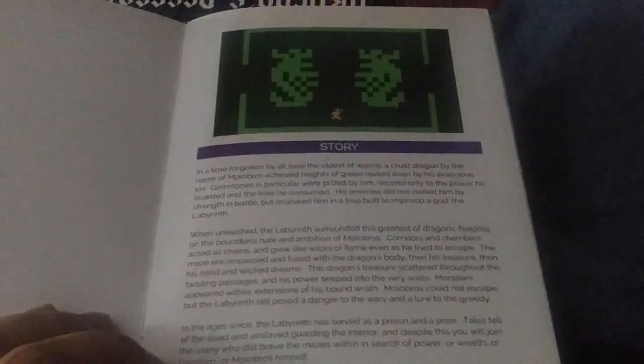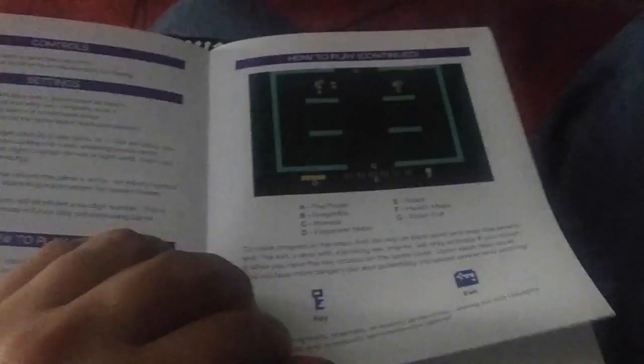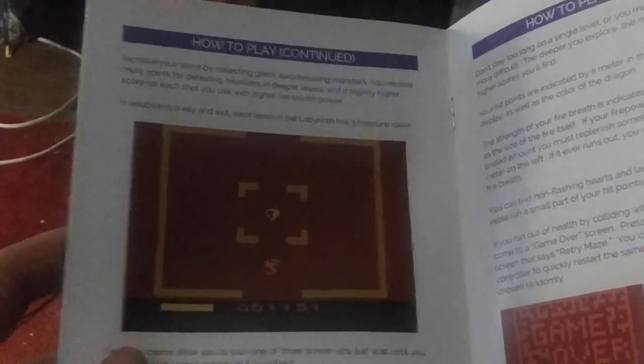Here we have the manual — some more of the story, more in-depth. Malabros himself. You can pause that and read it if you want. Randomized mazes, keys. The manual is a very glossy manual — very good quality, and it's really a lot different than they used to make back in the day. You can even replay random mazes. That's a pretty good treat.